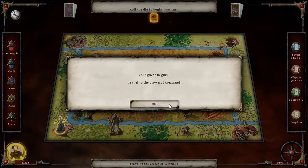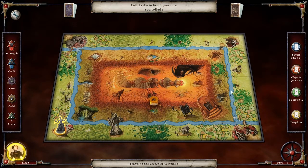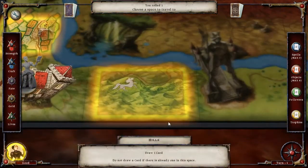All right, travel to the crown of command — center space on the board. We have three strength and three craft; one of these two needs to be equal to ten. Let's go to the graveyard, because why not.